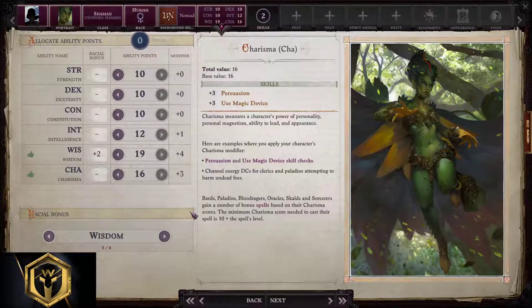Allocating ability points: 10, 10, 10, 12, 19, and 16 is the safe option. The risky option would be 8, 8, 10, 12, 20, and 16.